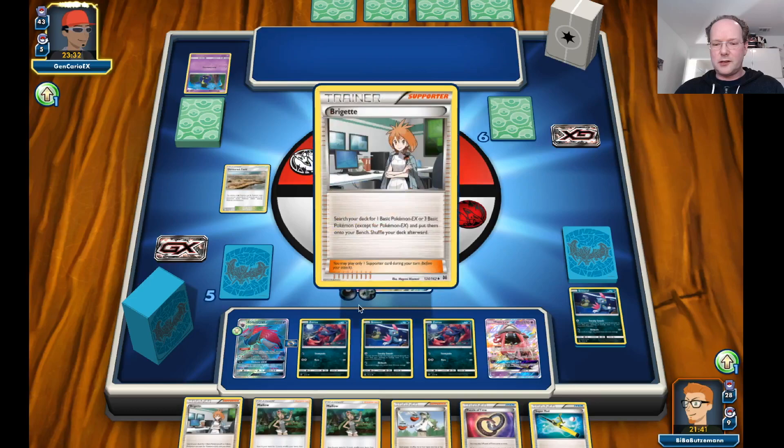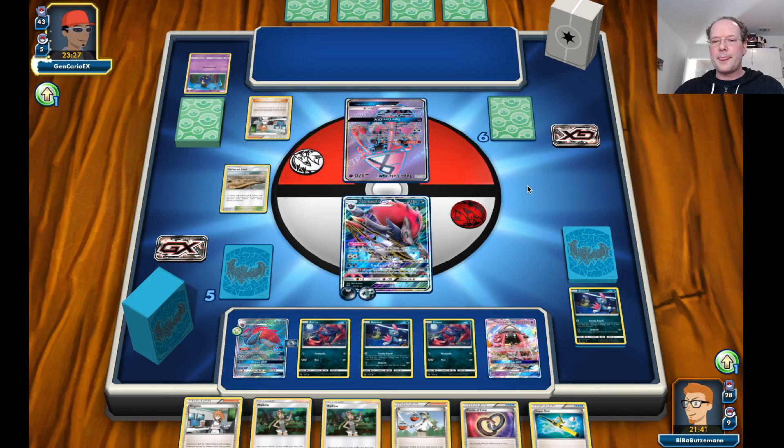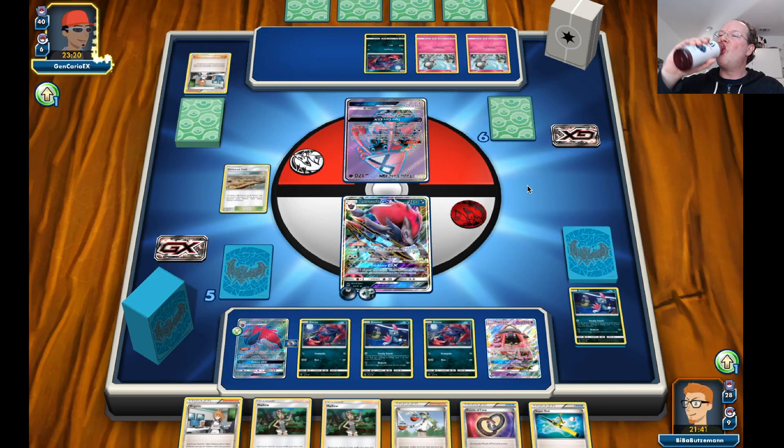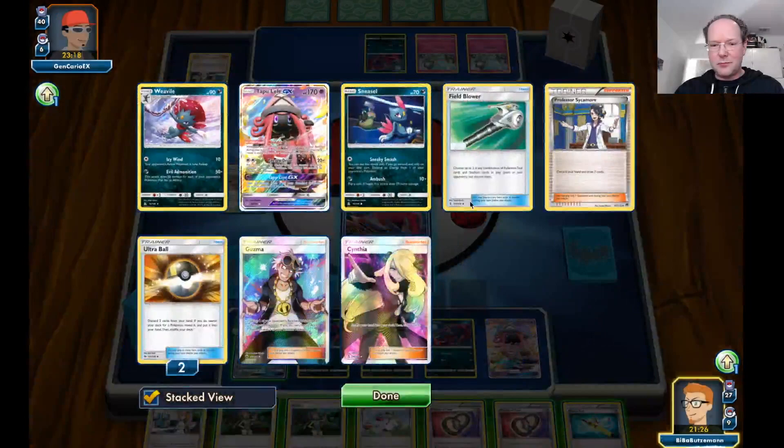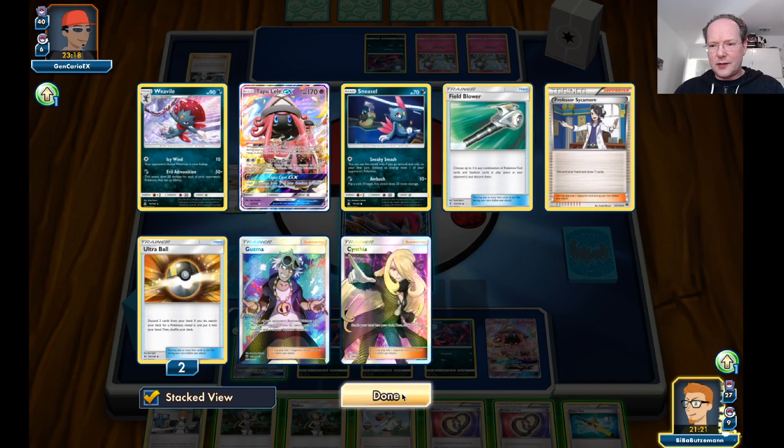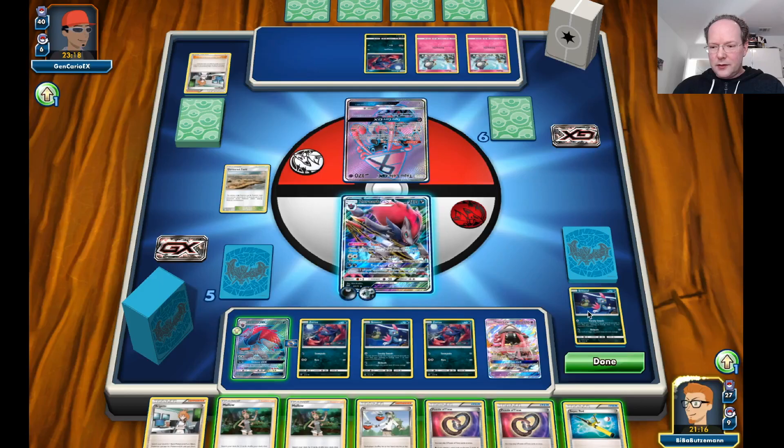We have a Brigette — Brigette is always good trade fodder. He has one too, which we knew about. So Gardevoir is in play — interesting. We have two Puzzle of Times, so we can get Vivile back, or a Cynthia and a Guzma. Is there a Choice Band? Nope.